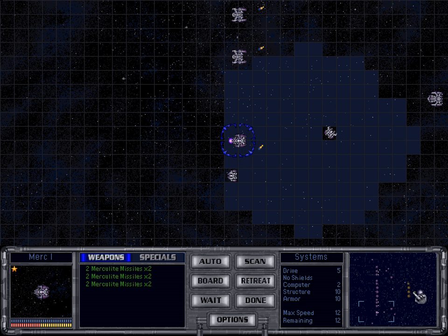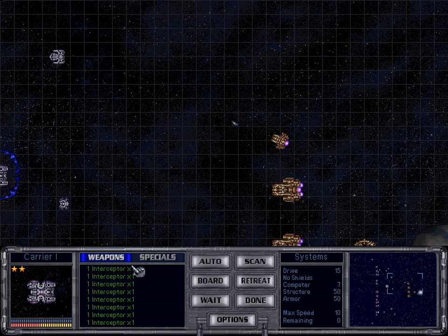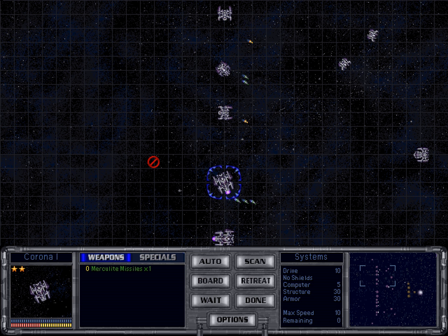It didn't really work with those small vessels — all the bombers got targeted by the planet so I had to retreat. Now I'm here again with vessels that have Merculite missiles so they can penetrate the shield. The Merculite missiles shoot at the planet. We've shot 12 missiles at the planet, and here's a ship with interceptors. That's 24 missiles at the planet — 24 times 6, and not times 12. We need 200 damage, so we're not there yet.